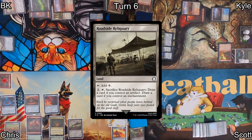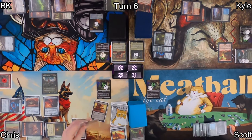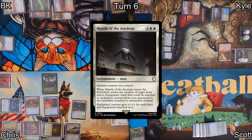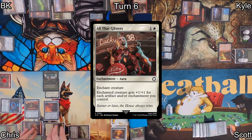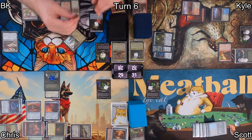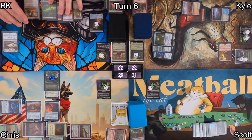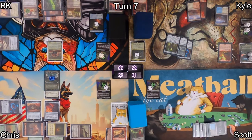Chris plays Roadside Reliquary as his land, then recasts Dogmeat, Ever Loyal — so he mills five more and returns an aura or equipment from the graveyard to his hand. The biggest problem is that the Wise Mothman is not dead from Nuclear Fallout and it's still getting bigger. Chris finds Mantle of the Ancients with Dogmeat's ability. He then casts All That Glitters, so Dogmeat gets plus one/plus one for each artifact and enchantment. He passes to me. I draw, mill seven cards — five non-lands, losing five rad counters and five life. I play Memorial to Glory as my land and cast my commander, Kaizar, Legion's Emperor. I then pass.